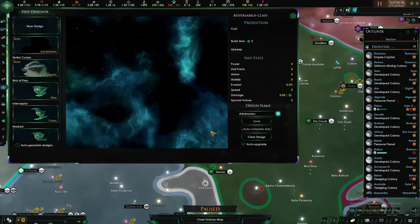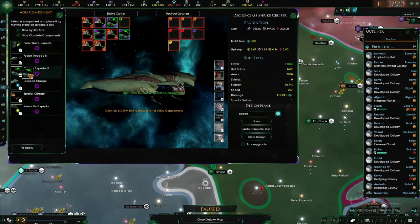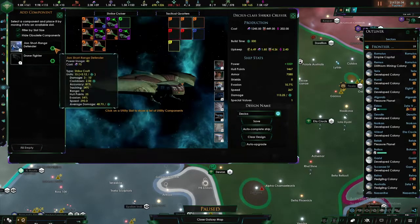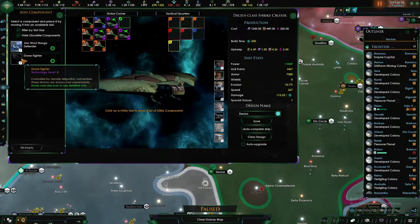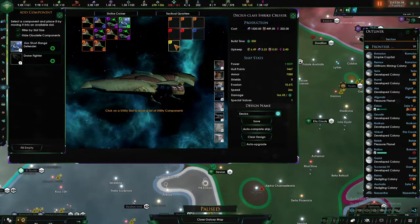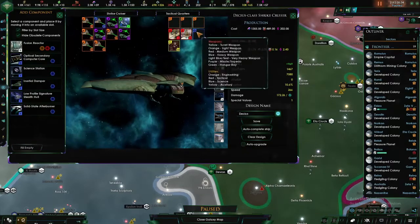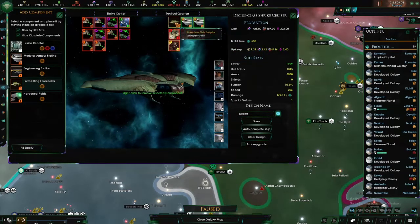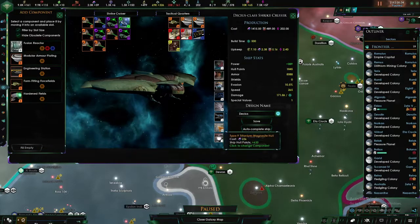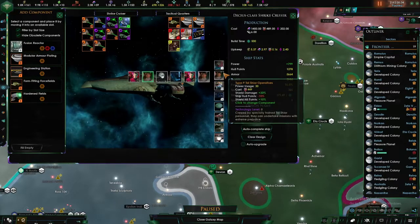Let's see what we can do. First off I'm going to give you positron torpedoes, which is the better option — damage three to ten. Drone fighters I don't like using AI on, so we'll put crew quarters in, put a tactical station, EPS manifold, another optical computer, some modular armor plating, form-fitting force fields, holographic cloak, better armor, better shields, optical computer, singularity core, and tele-share operations.